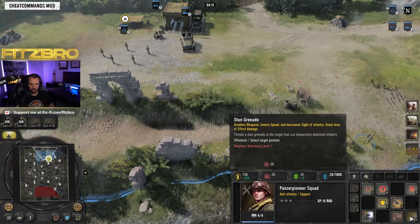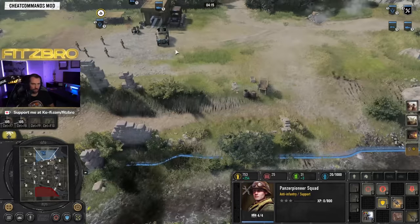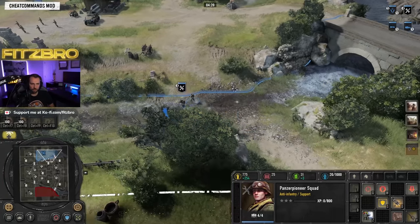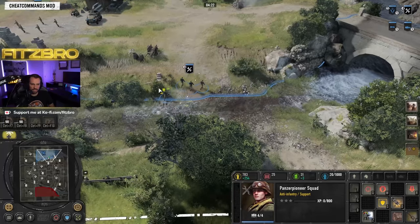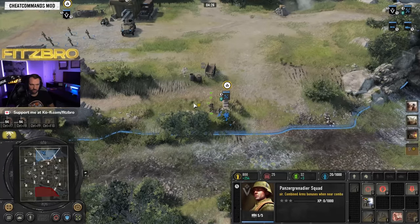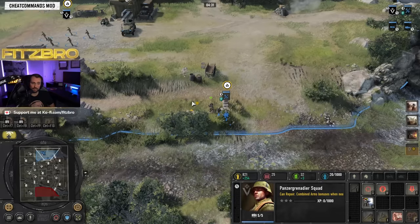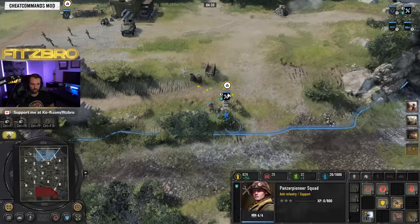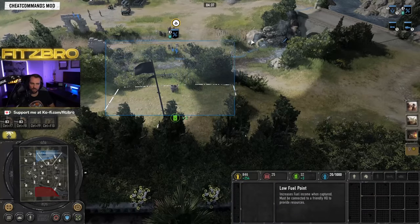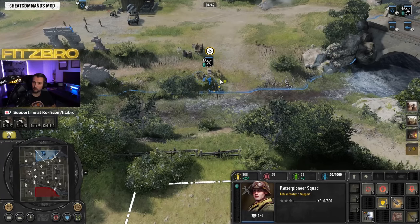You can also get the stun grenade to temporarily disable the opponent. These units aren't wildly effective fighting out in the open — I'd highly recommend that anytime you're going to fight with the Panzer Pioneer, and really the same for your Grenadier squad, make sure you are in cover, ideally green cover. Don't stand in the middle of a point just to take tons of damage — stay in cover, take the fight, and capture points as you can.